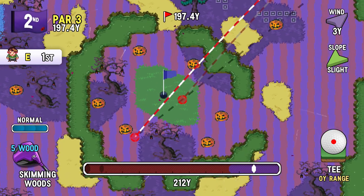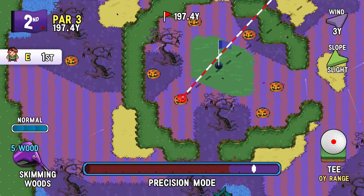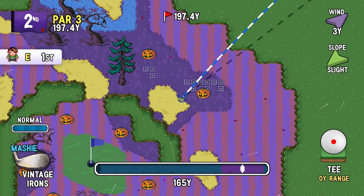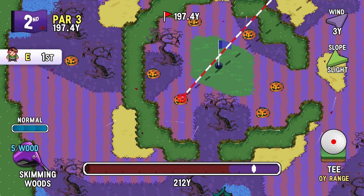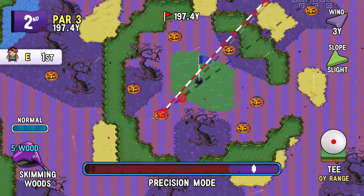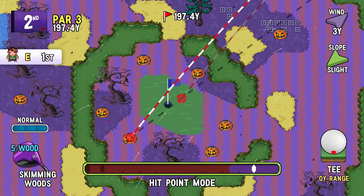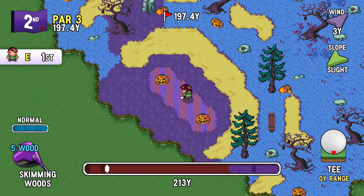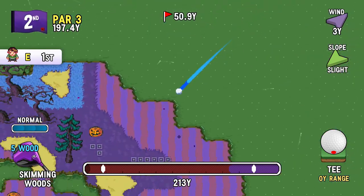How am I going to land this on the green? Am I just supposed to bounce it short and then kick it on over? But no — the water. I'll give it a little bit of height and hope for the best. Otherwise it's probably going to go in the water.